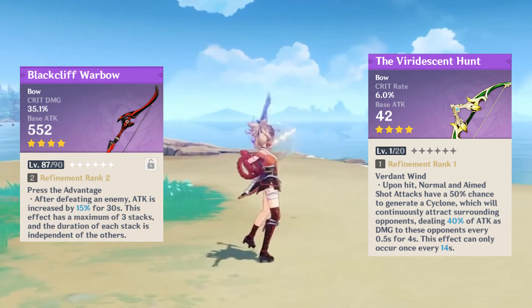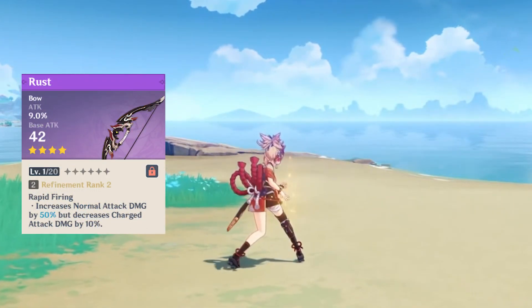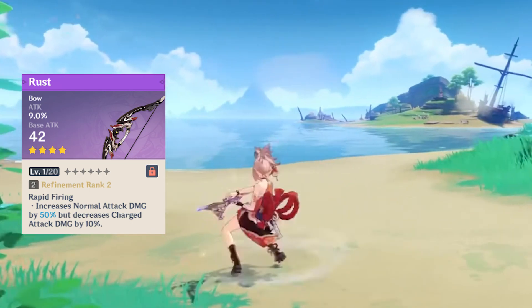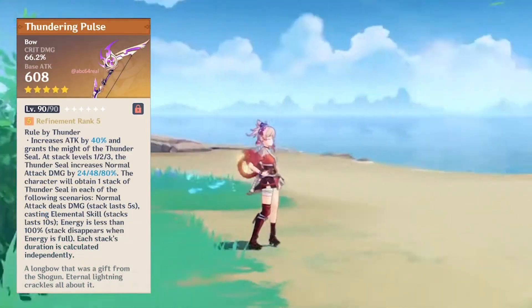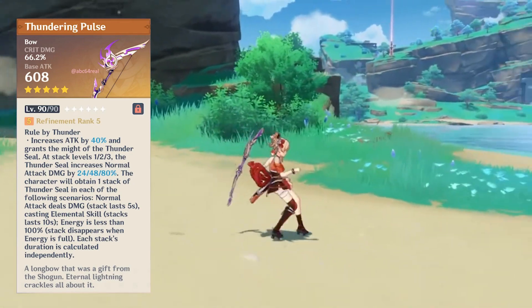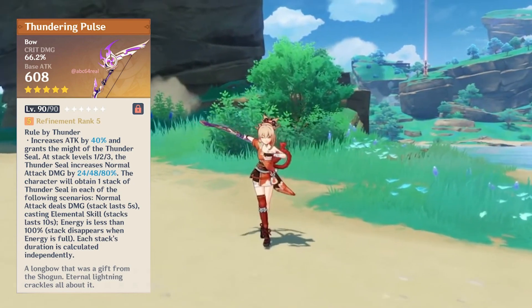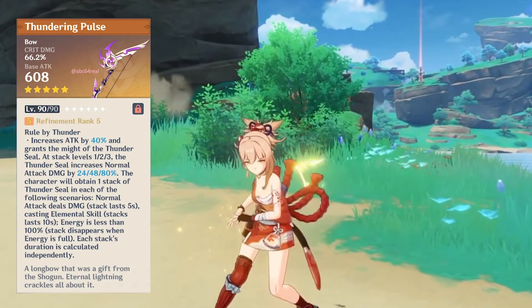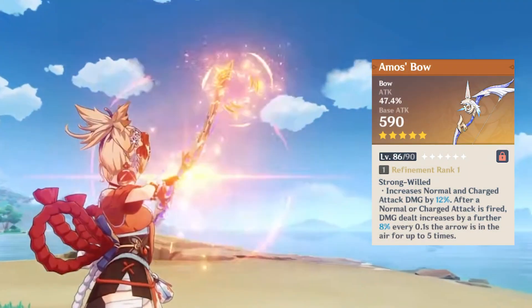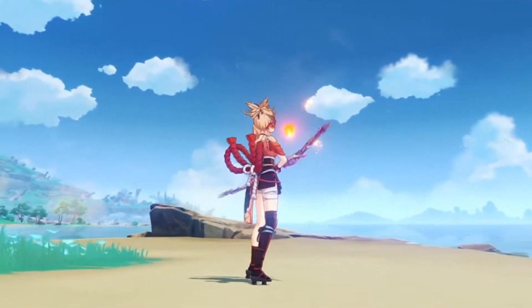Between those two, Blackcliff is preferred since she already has crit rate as an ascension stat. Rust is strong with her as it increases normal attack damage, so if you want to prioritize her E skill, this weapon is among the top choices. The new upcoming 5-star weapon, Thundering Pulse, comes with crit damage, increases attack by 20%, and has stacks that increase normal attack damage up to 40% at 3 stacks — it seems like the best choice for her. Amos' Bow increases normal and charged attacks, and Skyward Harp and Elegy for the End are excellent choices too.